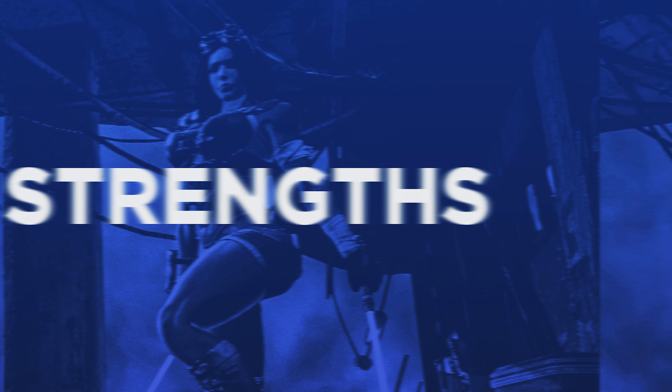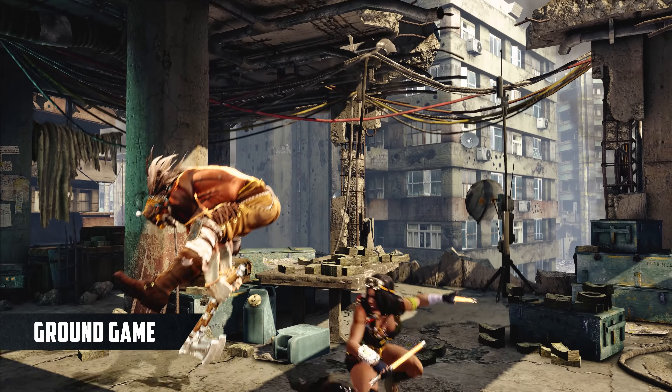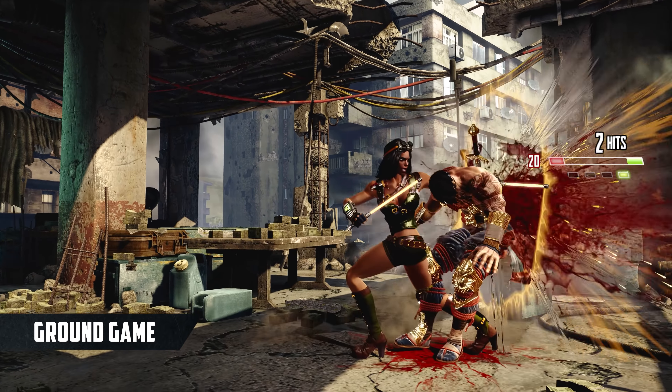Orchid lives in the mid-range. Her lightning fast walk speed lets her easily keep the perfect distance, and her strong mid-range pokes make fighting her on the ground difficult. This includes great mids like standing medium punch and heavy punch, and a long range low with crouching medium punch.